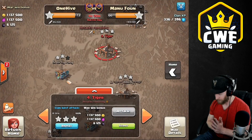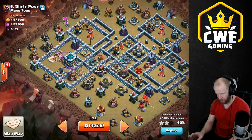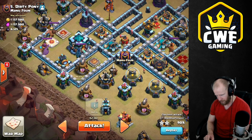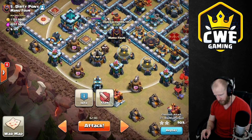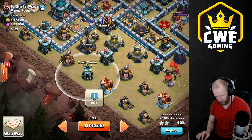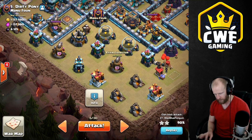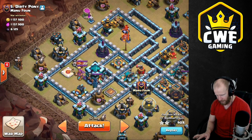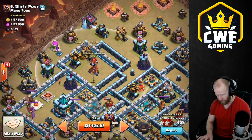All right, ready for my second attack. What I'm going to do is have the queen walk this edge right here and wall break into this quarter so she can go in and take out the town hall and the scatter shot, pull the CC. I'm going to try to keep her in there by taking out some of these buildings, using a couple balloons and a baby dragon after the CC is pulled. Have the baby dragon continue on to take out the barracks, and some super gobs to drive that queen inward.